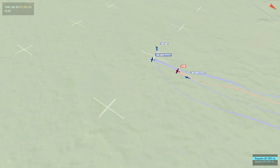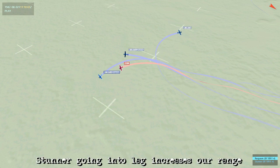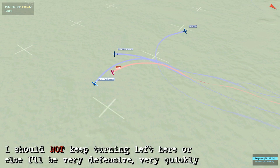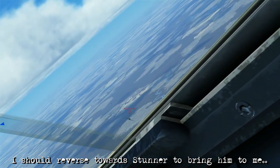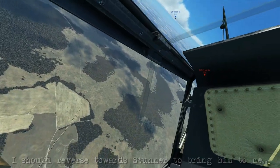As I begin this left hand turn trying to identify Stunner versus this bogey, Stunner puts himself into lag in an effort to seize this airplane as well. But this has the effect of increasing the distance between him and me, so he's not really in a supporting position. If I were to continue this left hand turn, the MiG is going to be able to cut me off very quickly and shoot at me before Stunner can get in and help. So I actually need to reverse back towards Stunner to make him a factor again in this fight. Instead of continuing the left hand turn, I'm going to reverse slowly and bring myself back towards Stunner.